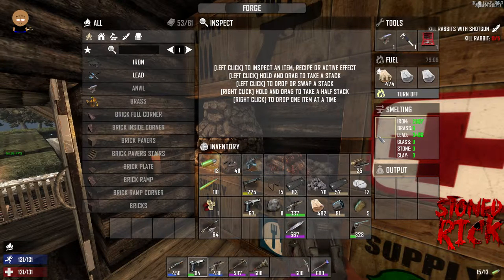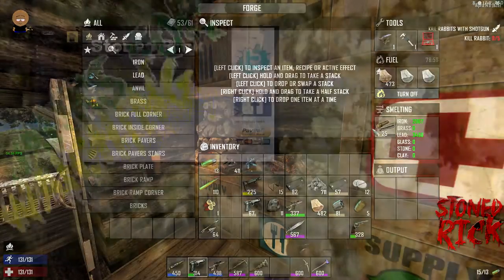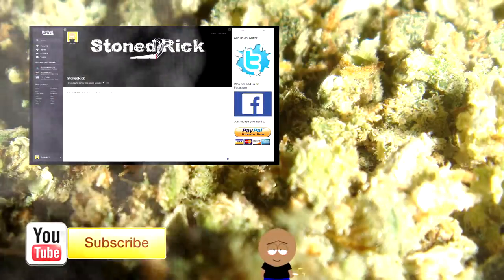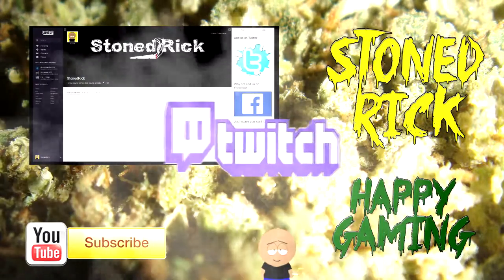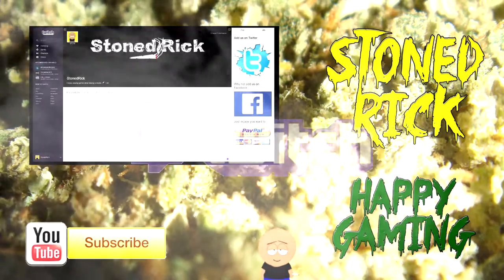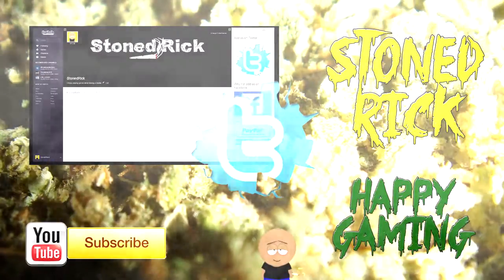This leads me to conclude that melting them into the forge is more efficient. Thanks for watching, people — this has been Stoned Rick. Please comment and let me know your thoughts, and hit that like or dislike button. If you did like the video, why not subscribe and come say hi on Twitch — I try to stream as much as I can. All the details are below. Thanks again and happy gaming.